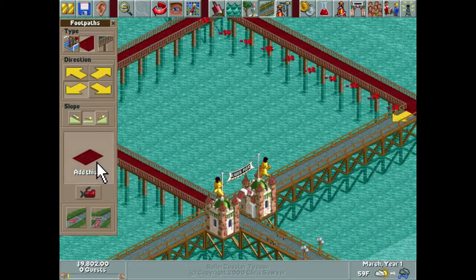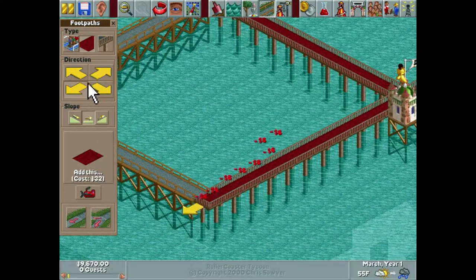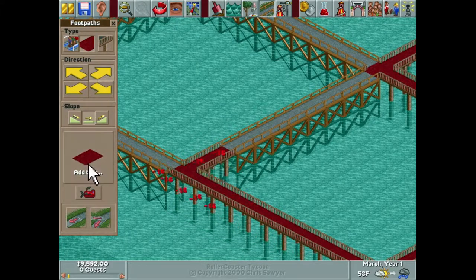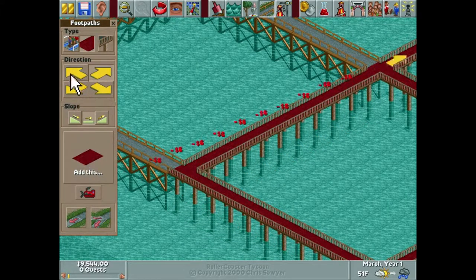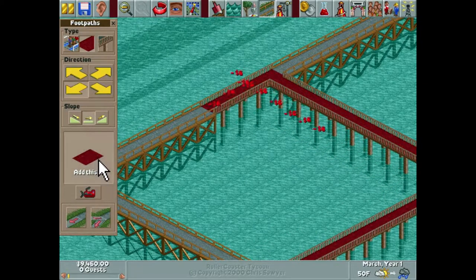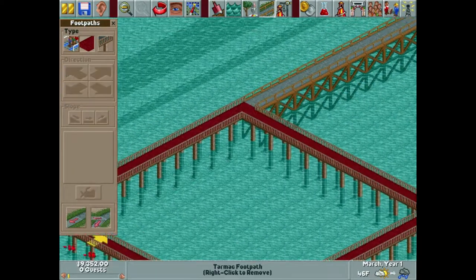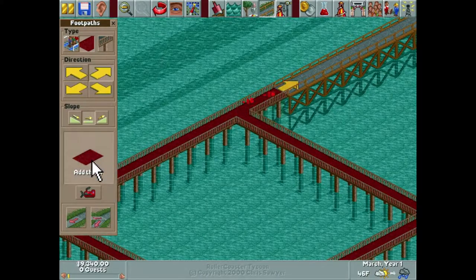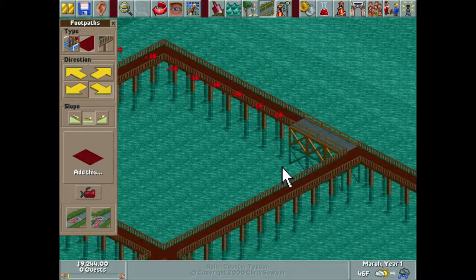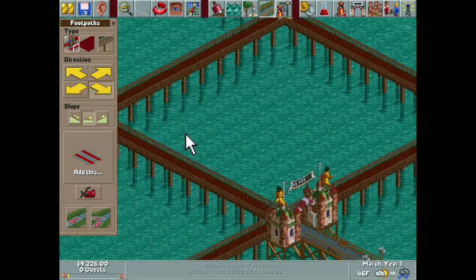We're going to start off by making this park look the way I want it to feel. We're doing red paths with a metal-looking support structure — we did this in our last park Atlantic Oasis and it looked really nice. I think it's going to add a creepy vibe; the wood looks too inviting. We're doing blacks, whites, reds, and oranges — everything's going to have some black to it. And we already got some rain, which is going to make this feel even creepier.